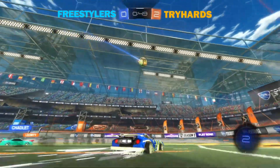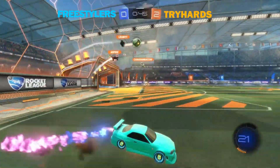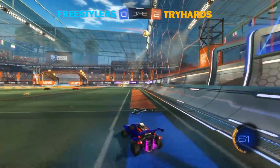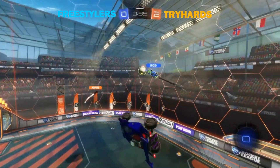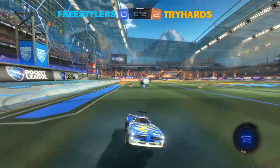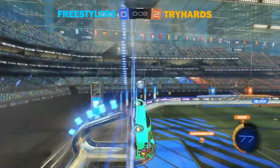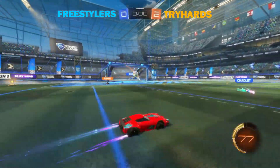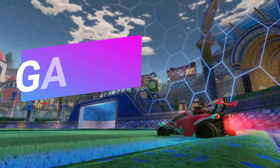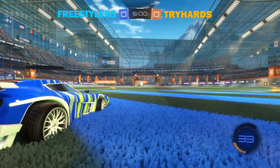Rigid gets a dunk upfield and Shadlet follows up, gets a reset, but all three of the tryhards come in on the ball. Lumi just puts it down and that will be the first game to the tryhards. Diving straight into Game 2 after an emphatic game 1 win from the tryhards — 2-0 they took that one — and a little fake kickoff here from the freestylers.